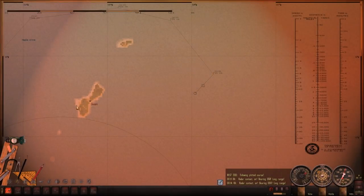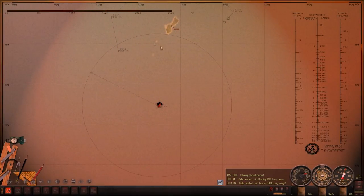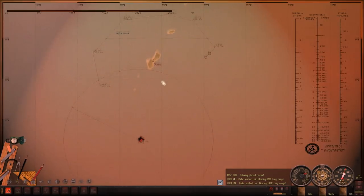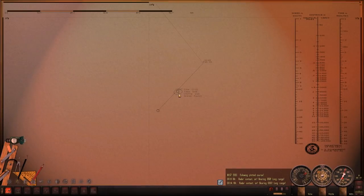Hello everybody, Wolfpack here and welcome back to Marshal Hunter 4. I'm patrolling off the waters of Guam here, as you can see, and we completed our assigned objective. But I wanted to stick around a little bit, so I just plotted a course pretty much just around the island of Guam, and I have detected something.